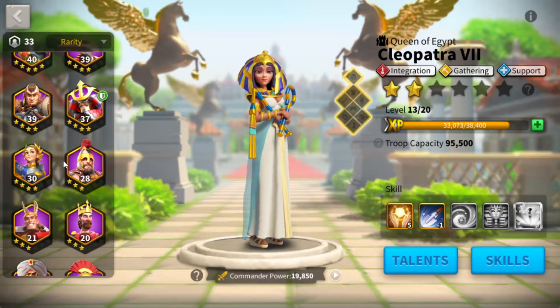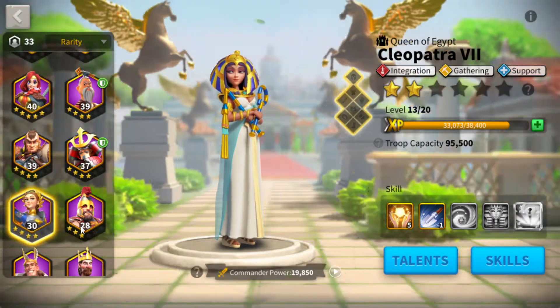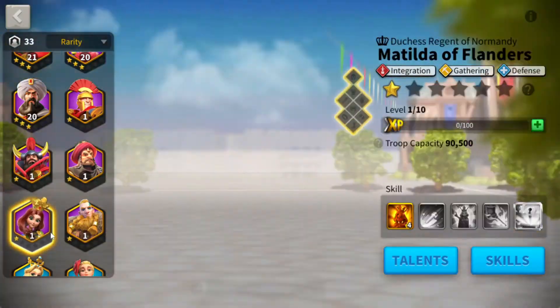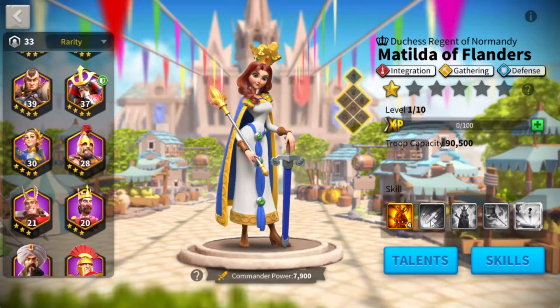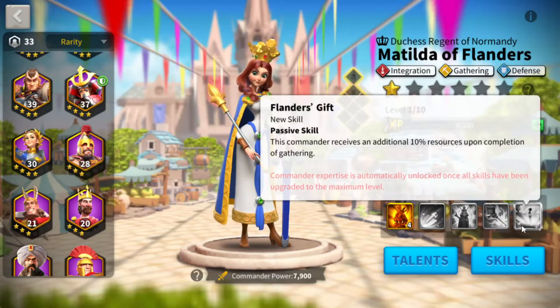You'll notice as we go further that there are a couple other gatherers in the epic tier — Joan of Arc and Matilda of Flanders further down. Both of these are fantastic gatherers. Their skills are going to give you a lot of value while they're out getting those resources for you faster or in greater quantity.